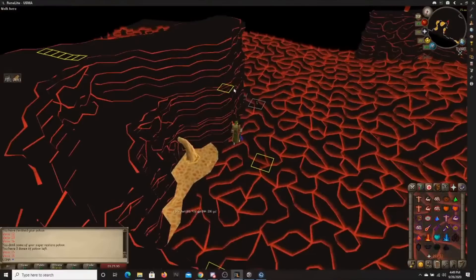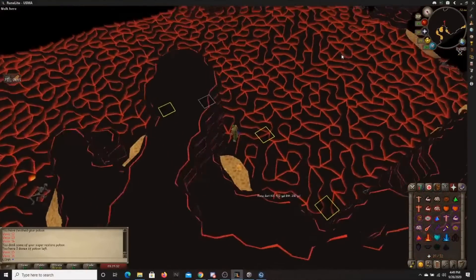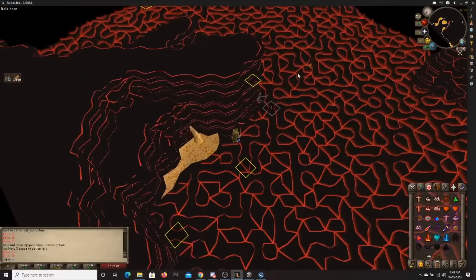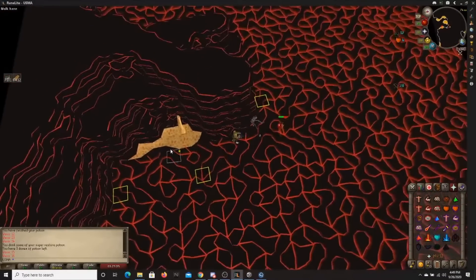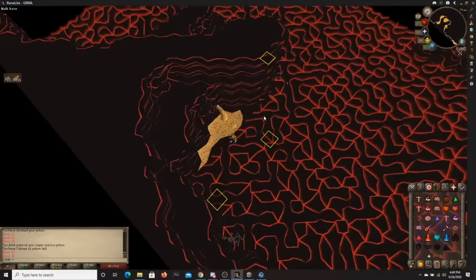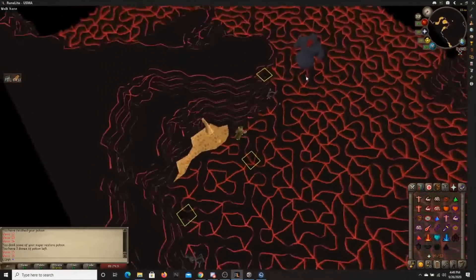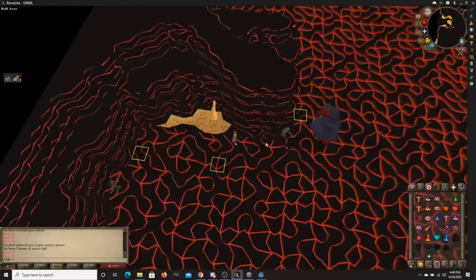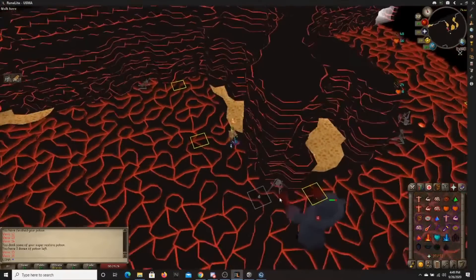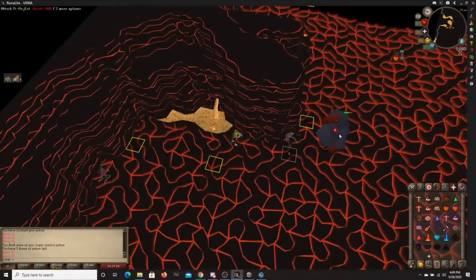If the meleer spawns in the northwest, all you're going to do is pray melee, let him walk over, and then once he's about to hit you, just walk to where you marked that tile — you'll basically trade spots with him and he'll get stuck where you were. Let me show you what I mean: I'm going to lure him over here. So let's say the meleer spawned right here and you're safe spotting on Dragon Rock. Let him come over a little bit, then run. Once you're right here, he's going to get stuck. Too easy — and now you just safe spot him from here.